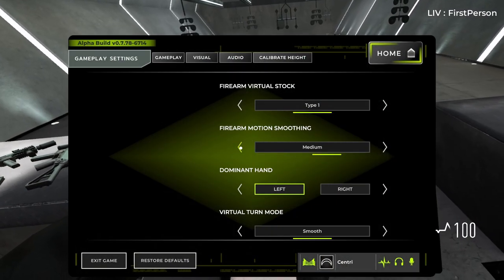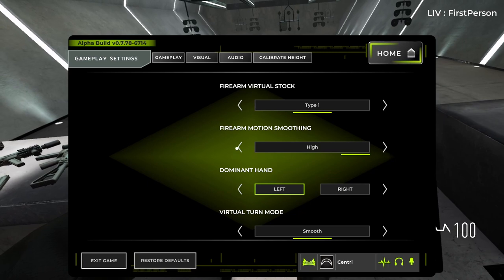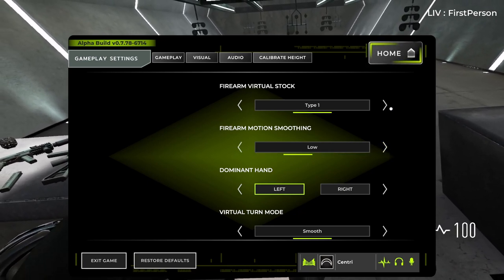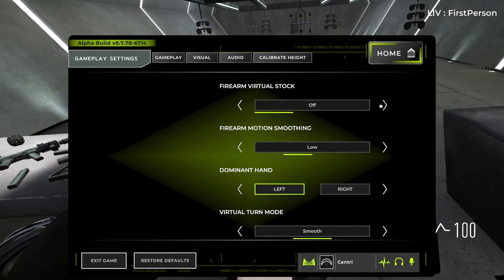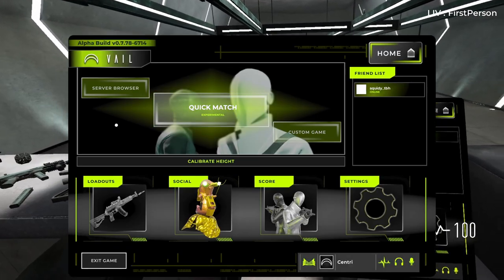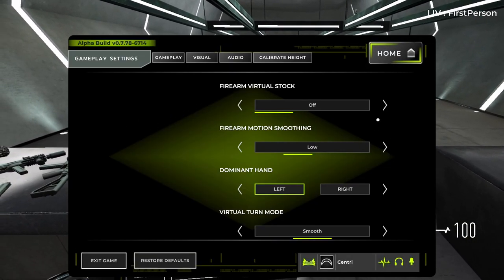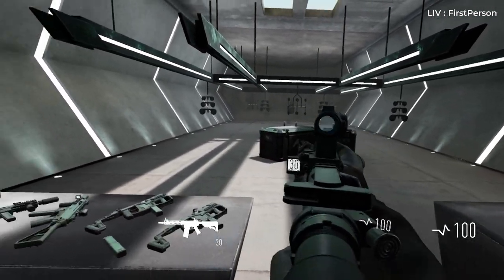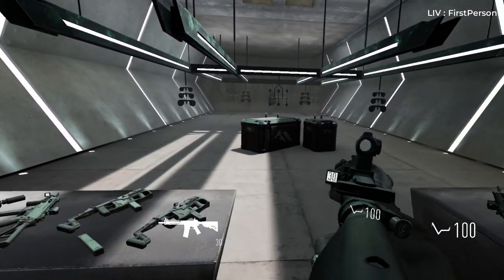Tip 6: Experiment with Hand Motion Smoothing and Virtual Stock. In the settings menu, there is an option to stabilize the motion of your hands, which can help eliminate wobble and shaking. I use this setting on low. Virtual Stock adds a third point of contact where the stock of the gun would go into your shoulder — normally there are only two points of contact, your left and right hands. Virtual Stock makes aiming behave differently, so try experimenting with both options.